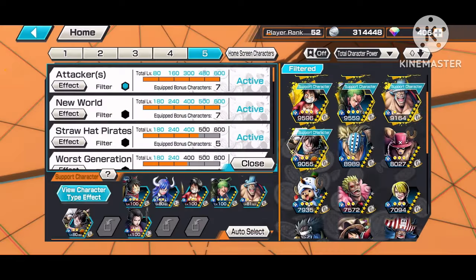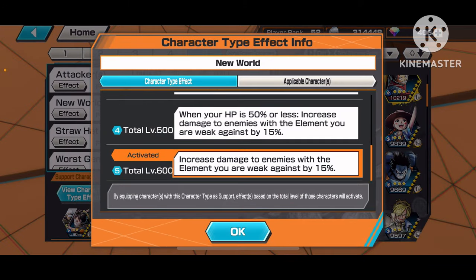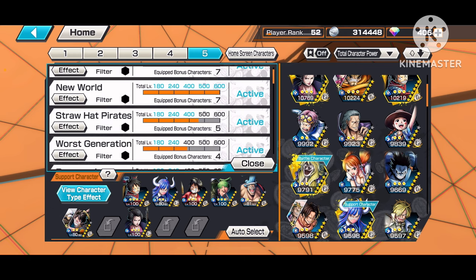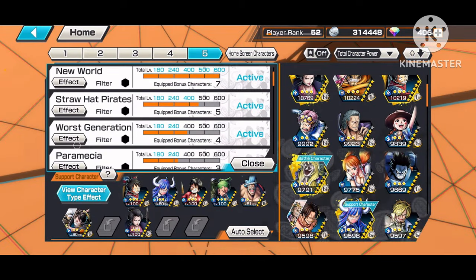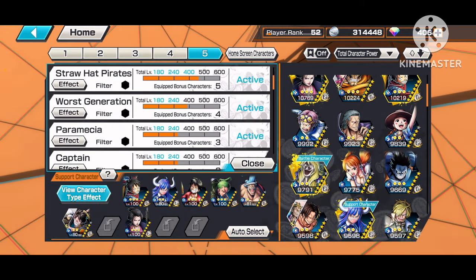There are also many other tags you can use. New World, for instance — increases damage against enemies of the element you're weak against by 15%. This is a very good tag you should always try to have activated. Most characters you'll be using have the New World tag anyway. Others include Straw Hat Pirates, which reduces the crit damage you take; Worst Generation, which increases knockback distance; Paramecia, which increases crit damage when below 50% HP — and so on. Each tag does something special.